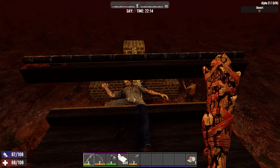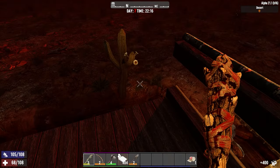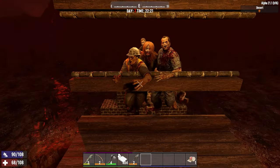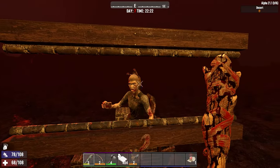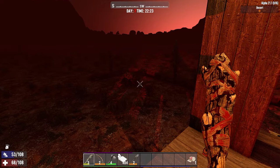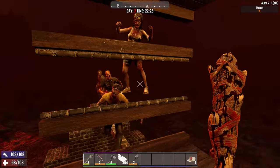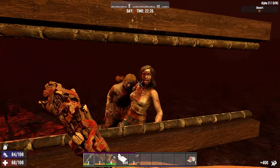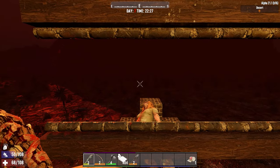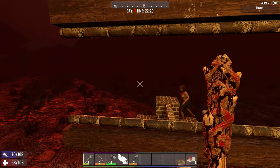This is warrior difficulty, so not particularly challenging compared to survivalist or insane, but still just that little bit harder. They're following the trench, which is great — they should be taking some damage coming around, and we should be able to kill them a little bit easier once they get here. You can see they're popping up out of the trench at the other end.